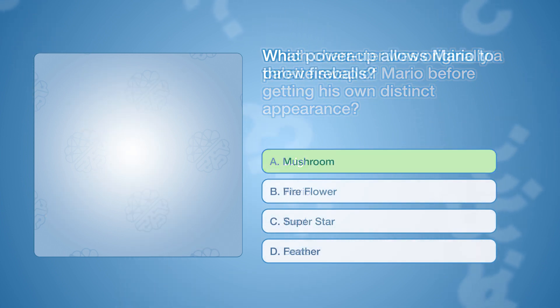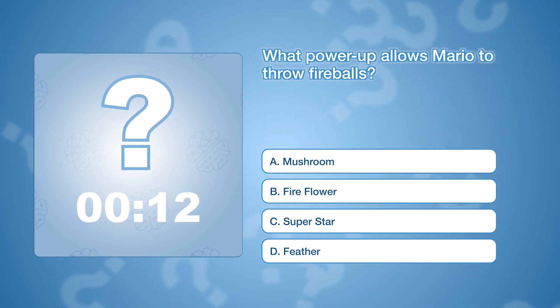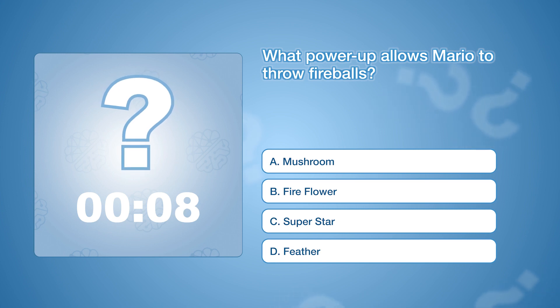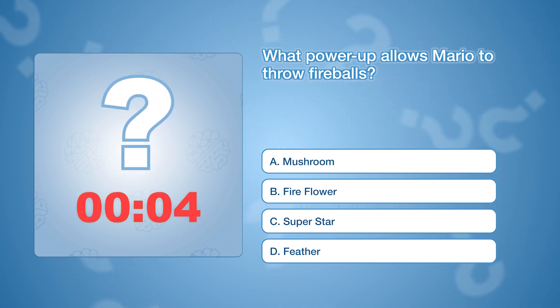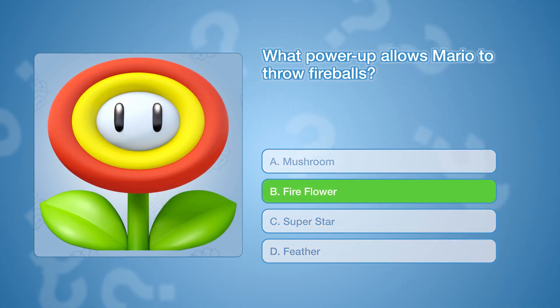What power-up allows Mario to throw fireballs? The correct answer is B: Fire Flower.